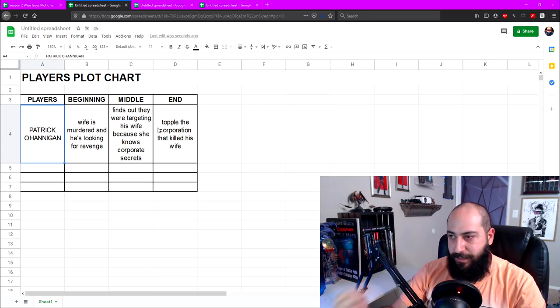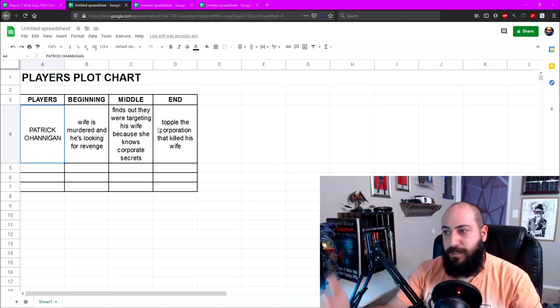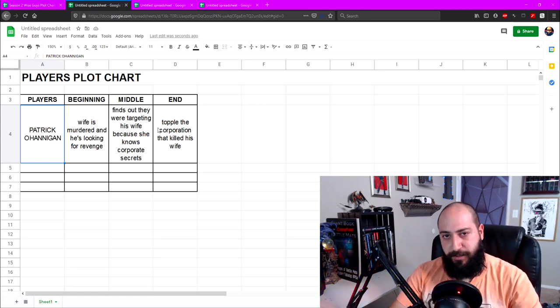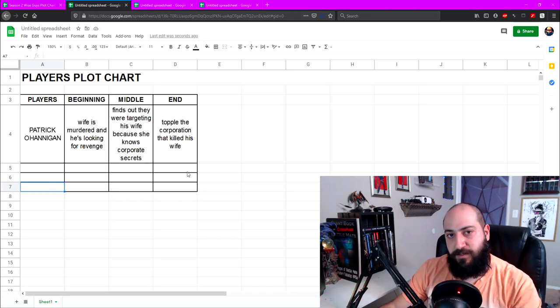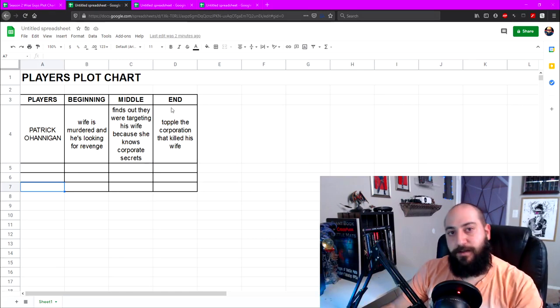In the beginning, Patrick thought his wife was collateral damage — that he was the actual target because he'd uncovered some crazy conspiracy, making him a target for shadow government officials. He was at a cafe with his wife, the cafe blew up, she died, he didn't. But in the middle of the story, we find out she was the actual target the entire time because she knew corporate secrets she never told him. Once he finds out who the real bad guy was — a corporation that sent out the hit — there's nothing left to do but topple that corporation.